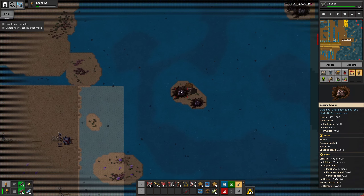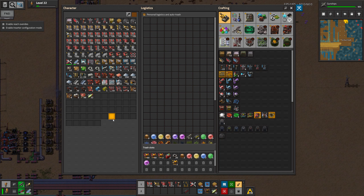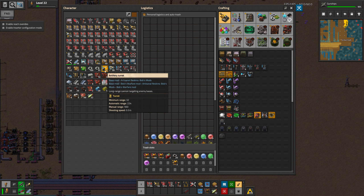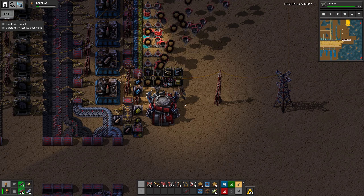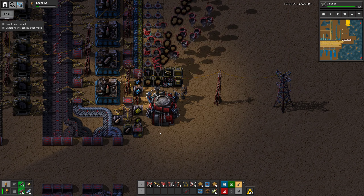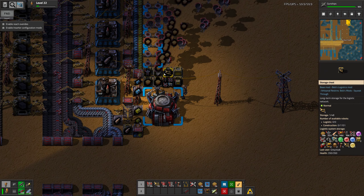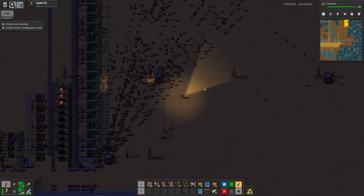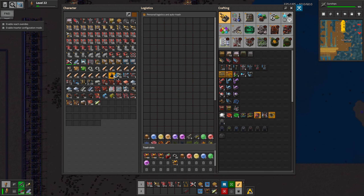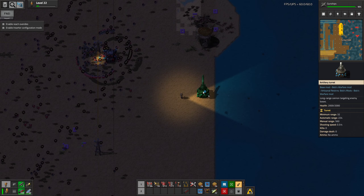I guess these worms are gonna be a problem actually. Do we still have artillery? Did we not make five of these? Do we have ammo in the network as well? Let's just go make sure that most of these worms nearby die. Luckily, that is pretty easy now.